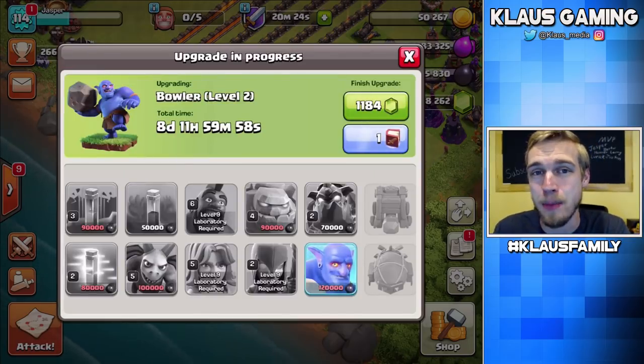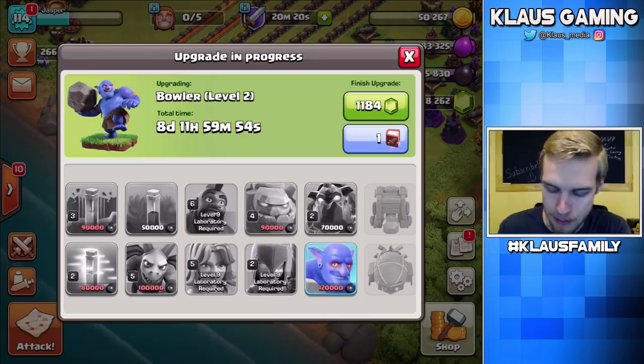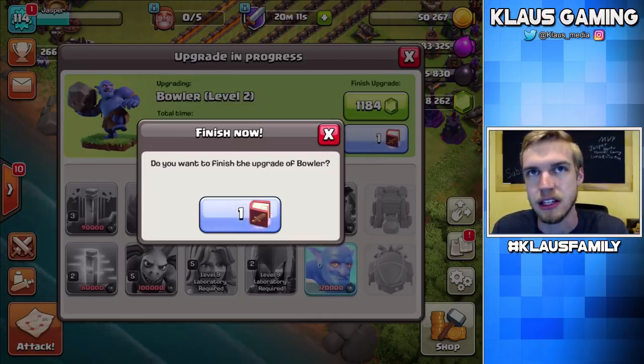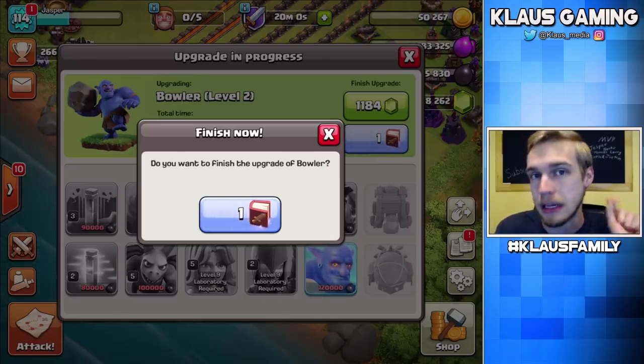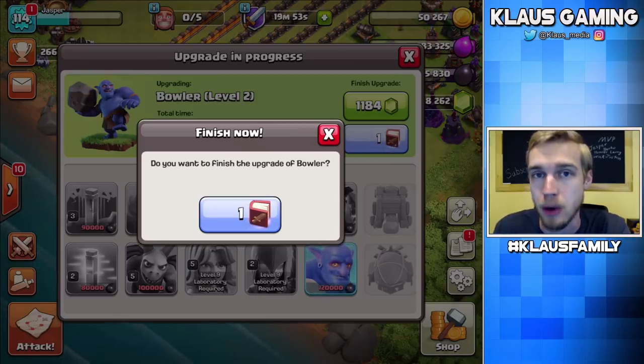This is the part I never mentioned in the video because I forgot — I've got a Book of Fighting from the last clan games. We're going to use this and have max Town Hall 10 bowlers. I'm part of a level 12 clan with a plus-two level perk bonus. Since level four is max for bowlers, I needed to level up my bowlers to level two in order to donate max bowlers to my clanmates. Getting these bowlers done immediately, and then we get to decide what to upgrade next.